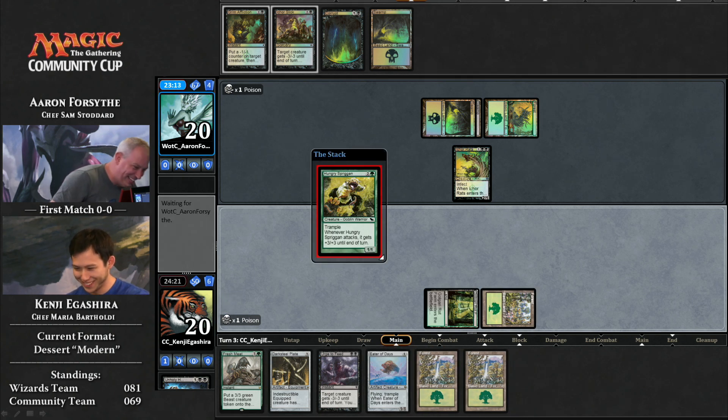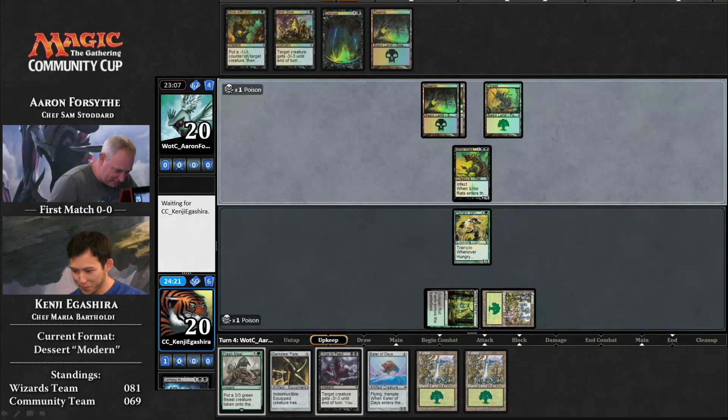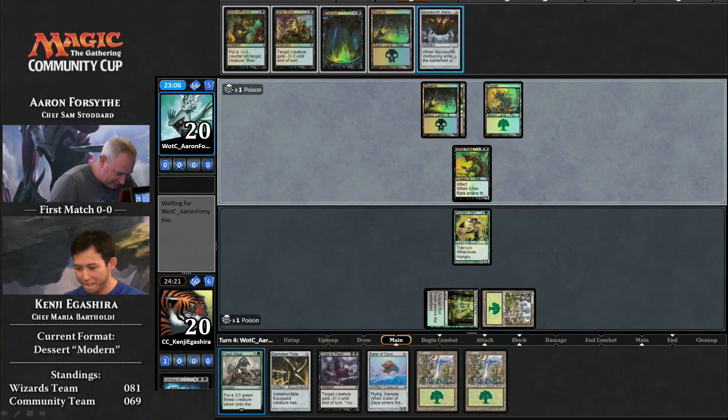Here comes Hungry Spriggan. Doesn't look very good against infect creatures, unfortunately. No, it does not. Look at that card on the left there — Grim Affliction. Fresh Meat down there on the bottom. Oh, Fresh Meat! That's great. Urge to Feed? Yeah. This is just too good. Eater of Days?